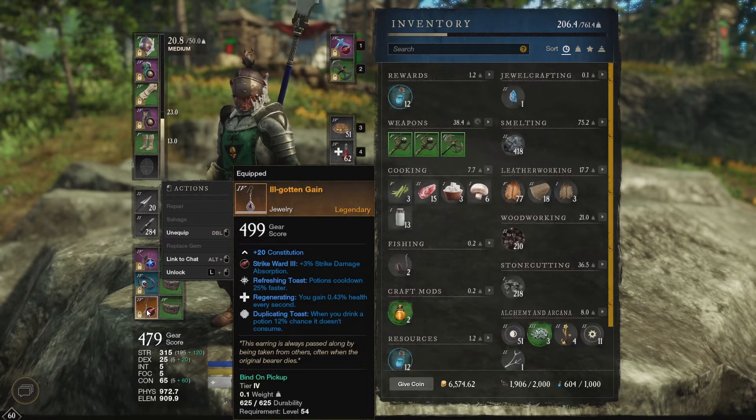The three perks are: Refreshing Toast, which reduces the cooldown of your potions by 25 percent; Regenerating, which heals you for 0.43 percent of your total health every one second; and Duplicating Toast, which gives you a 12 percent chance of not consuming a potion whenever you use one — essentially giving you a chance to refund a potion and get free potions. This perk actually procs very often despite the 12 percent chance.